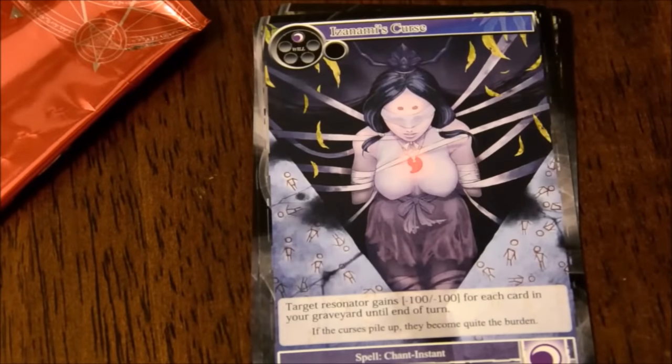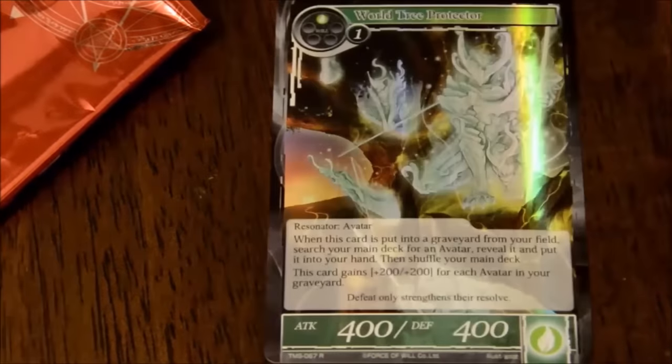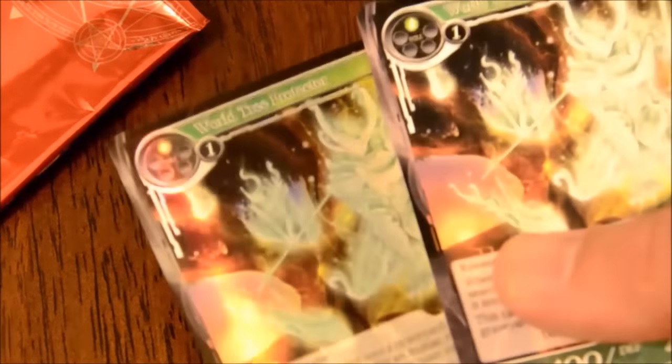That's new - Izunami's Curse. Target resonator gains minus 100, minus 100 for each card in your graveyard until end of turn. That's neat. Darkness Magic Stone. And - foil and regular in the same pack again. Not a lot of surprises anymore.